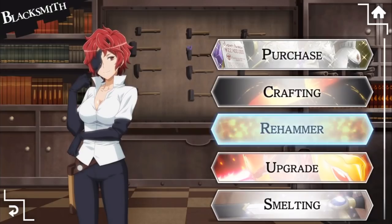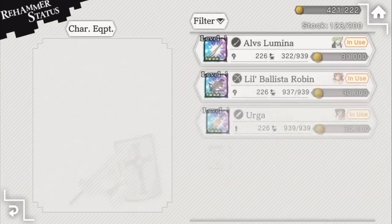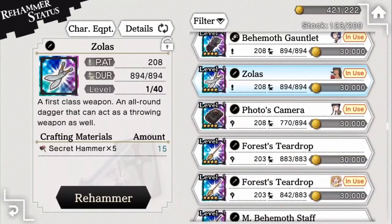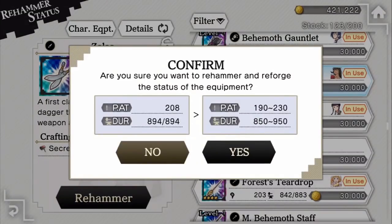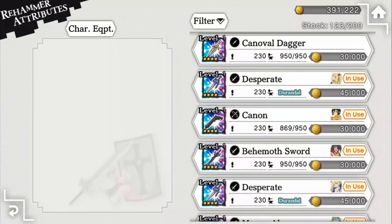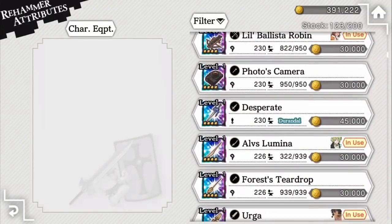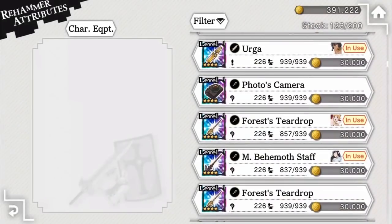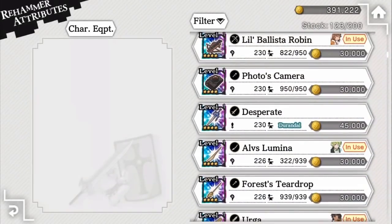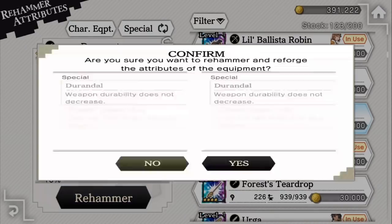In Rehammer, you will be able to reforge your weapons or armor in order to re-roll the equipment's primary status — physical attack, magic attack, or defense — in an attempt to get a higher value. You can also choose to re-roll the equipment's attributes in case you don't like the ones you currently have, or in the case of 4-star equipment, you don't have the maximum amount of additional attributes, typically up to a maximum of 3 different ones.